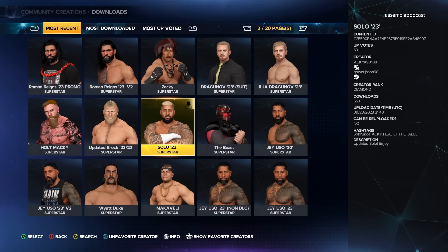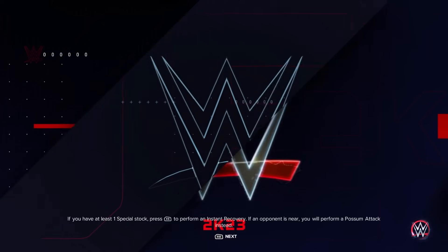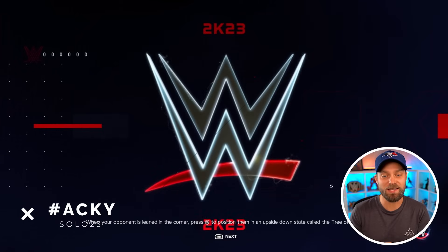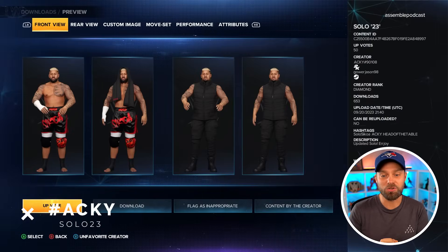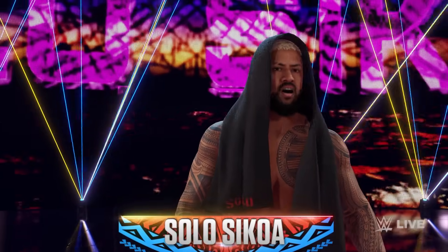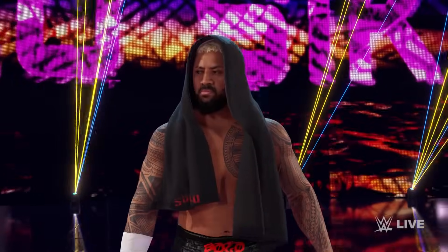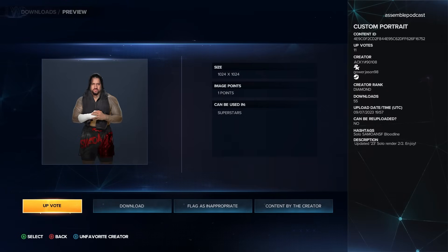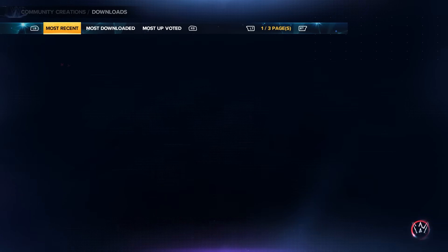Next, get the updated attires starting with Solo Sikoa. The creator is acky — shoutout to Head of the Table. Search the hashtag Solo Sikoa acky, or just put in acky under the first hashtag to locate his work. Get Solo Sikoa's updated red attire as well as the blacked-out outfit with the sleeveless jacket. We're also updating his portrait — you can get one with the black towel over his head or without.